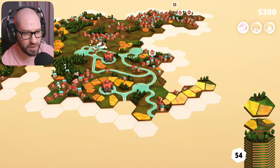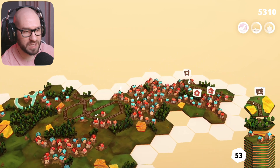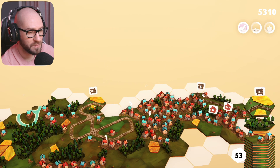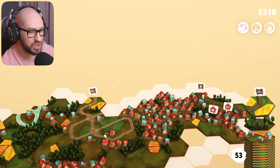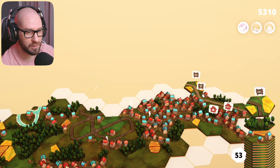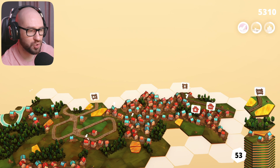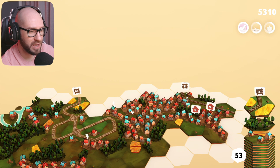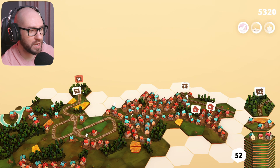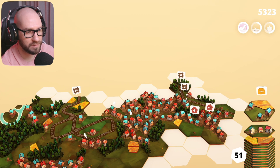Oh my god, we're getting another one of these special tiles - that's 17-plus. What if I place it here? It's giving me eight-plus. I feel like I should go with it this way. Or what if I place it here - it's giving me 14. I don't think I'm going to get a straight railroad to connect these, so instead let me expand this one maybe this way. Another railroad system? Are you kidding me? Well, I guess I'm going to have to connect these together eventually.